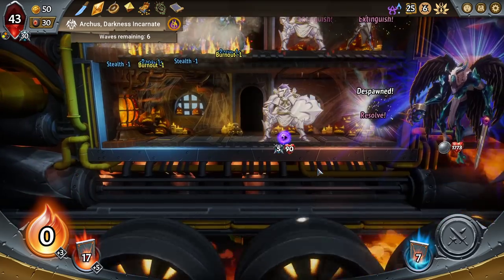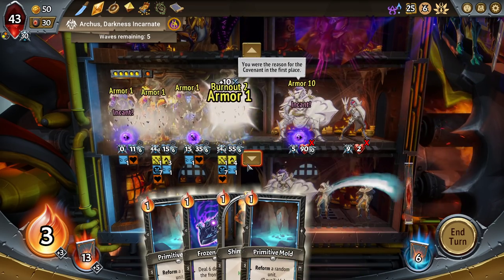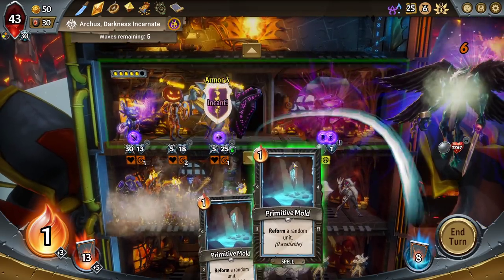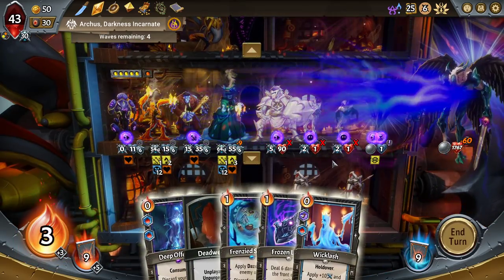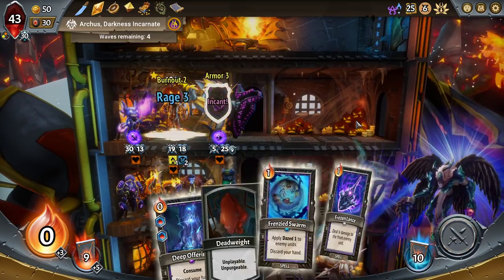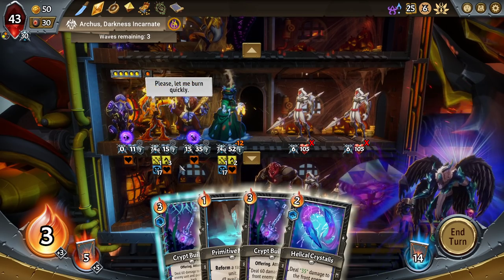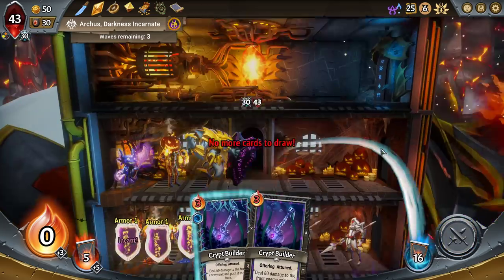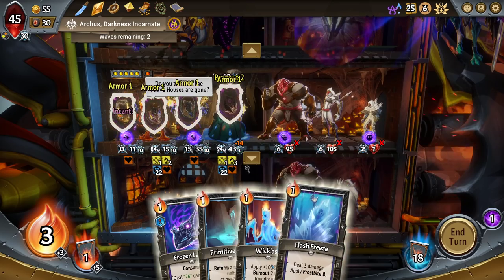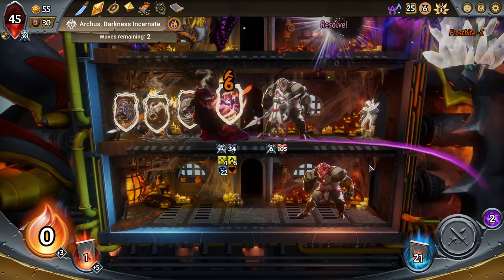I honestly don't think I need the second Lady of the House right now. Oh, I shouldn't have used that! Okay, so because I did the spell there, the Paraffin Enforcer was robbed of the ability to actually even attack. I still need to trigger the Holdover because that is why I can play this many Burnouts right now. Love getting all the Wicklashes now. I killed that backliner there just to save nine damage next turn on my frontliner. So it's going to start mattering a lot.